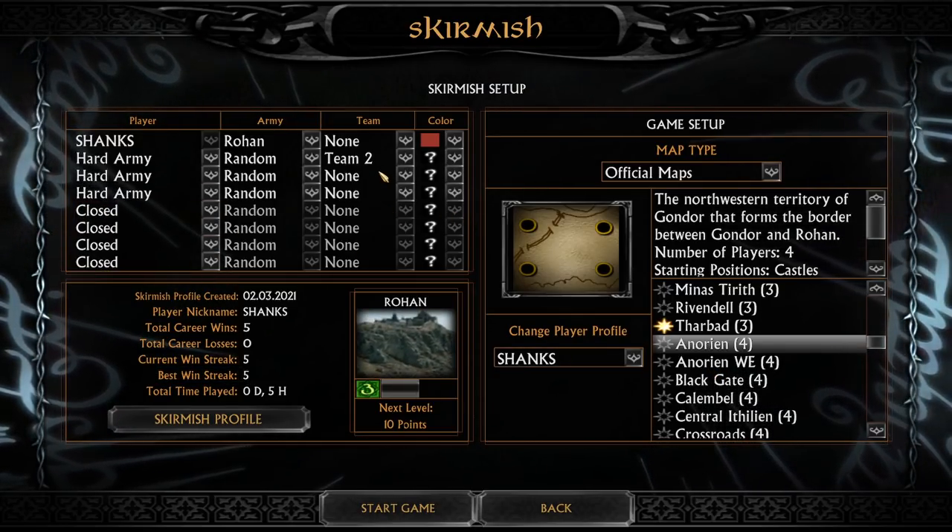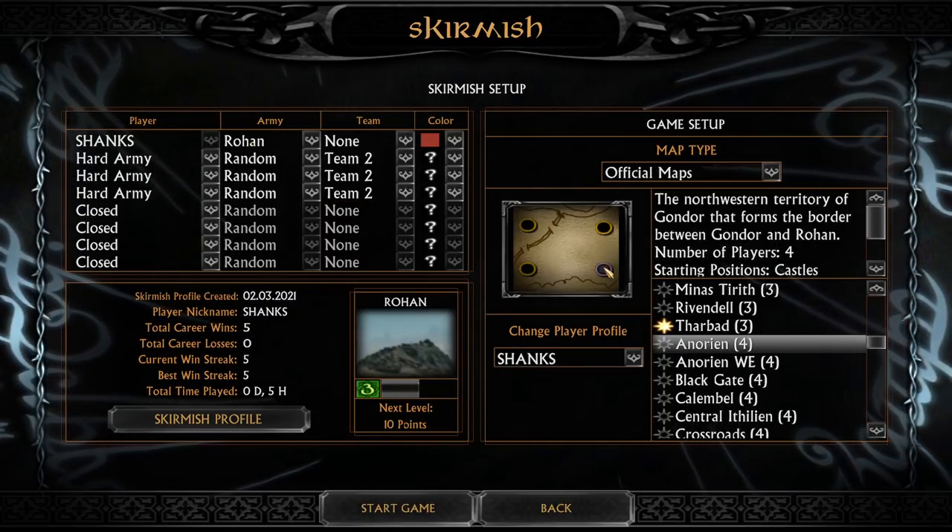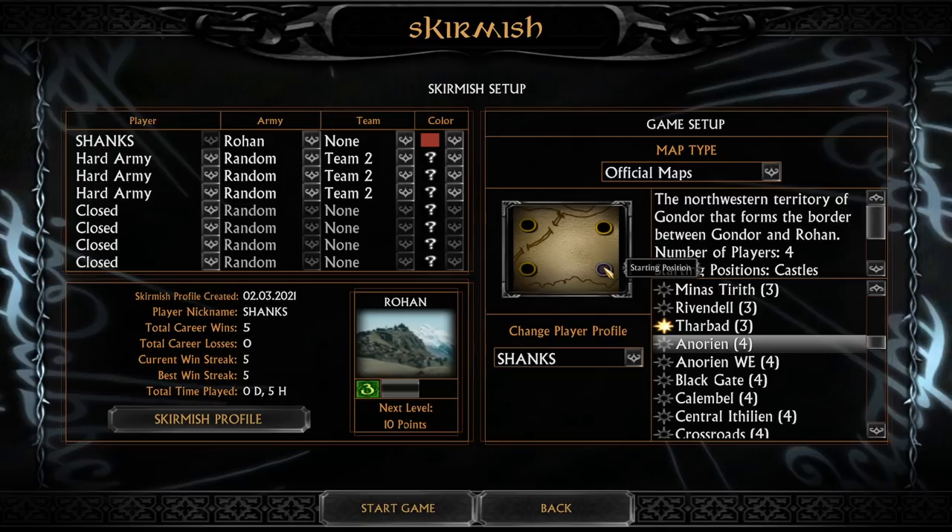Not one, not two, but three. I like challenges, and they're gonna be all random. We're gonna take a look into the powerful Riddermark faction — Rohan.